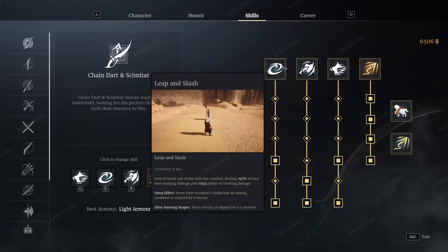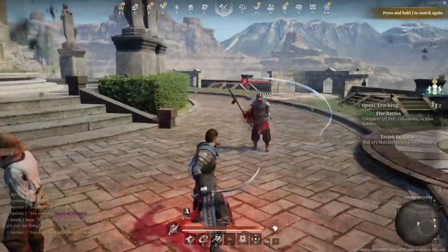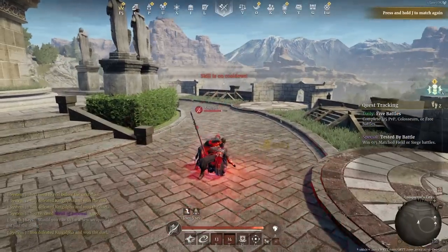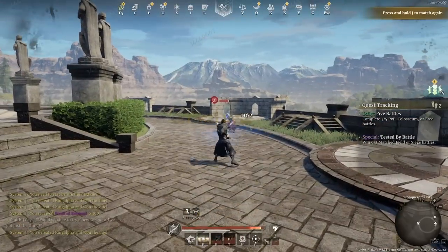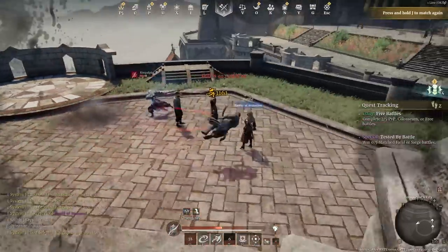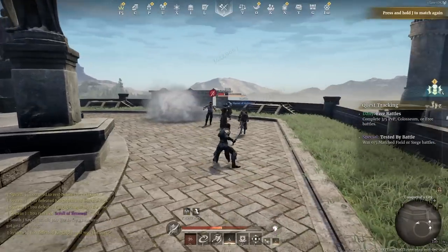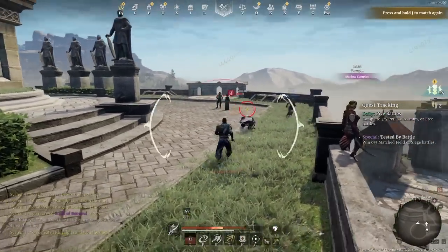You then get two other abilities. Leap and Slash, which is kind of just like a general damage ability. You can combo all three of these — pin them down with the Trap and Prey, keep them on the floor with the Scorpion Snare, and they're on the floor long enough following Scorpion Snare to get off a Leap and Slash as well. And all of these sort of work in conjunction.